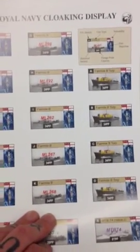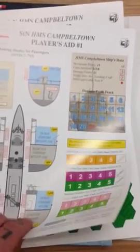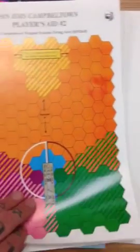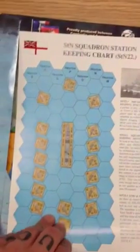And then all your cloaking display, gunboat stuff, more player aids, another player aid, another player aid, some charts and tables — can't go wrong with those — some more, there's a squadron station keeping chart, and some historical special rules.